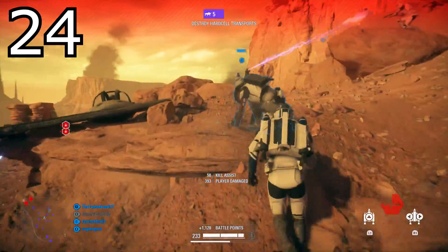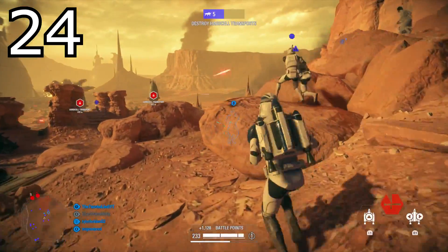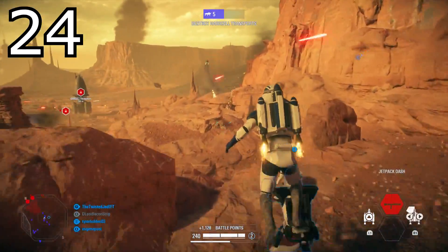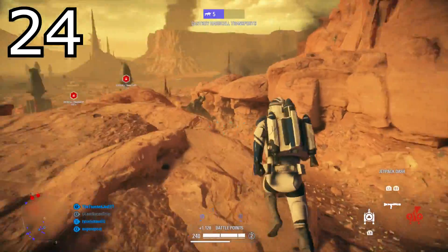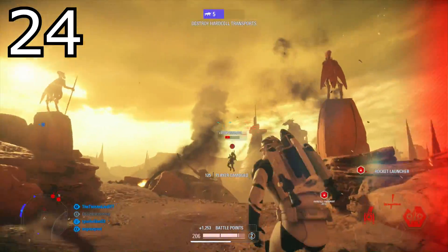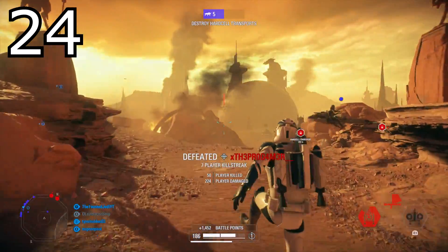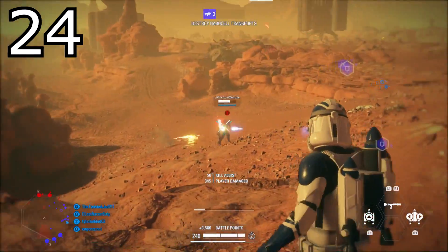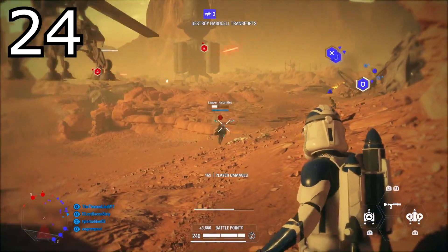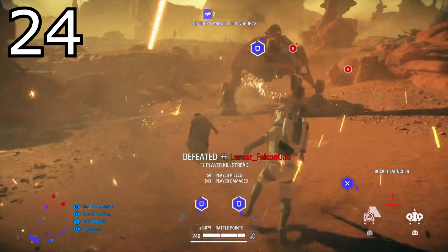Tip number twenty-four: clone jet troopers absolutely melt heroes. I'll insert a couple of clips of me destroying heroes with the clone aerial — it's one of the most underrated reinforcements in my opinion. If you get the hang of how he fires and can land headshots, as well as use the rocket to your advantage when lightsaber heroes are blocking, you are going to be an absolute pest towards enemy heroes.